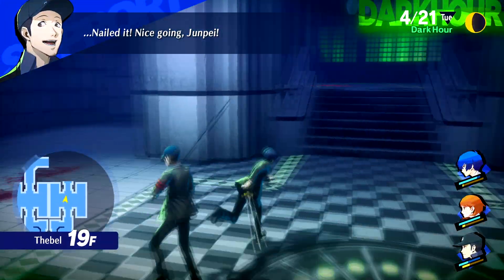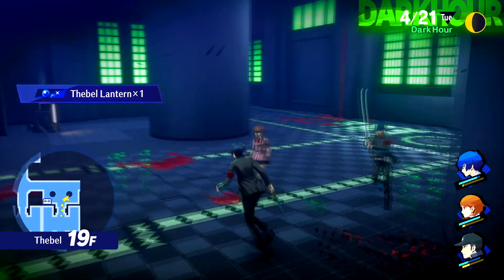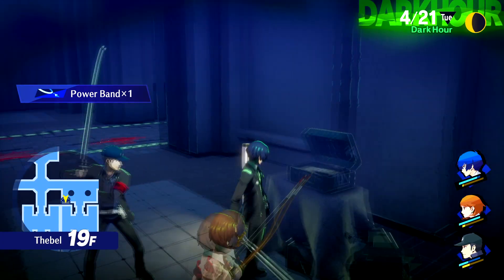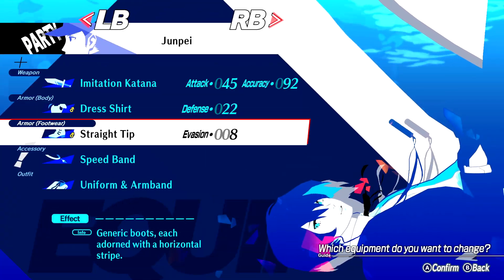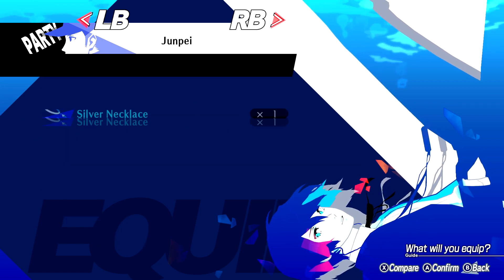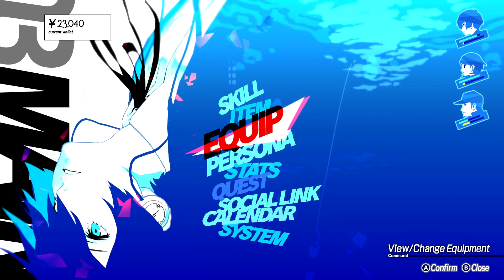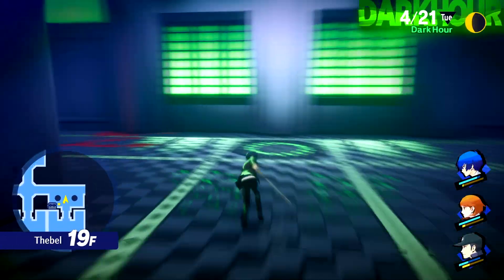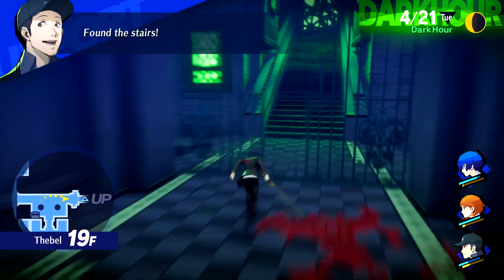Nailed it! Nice going, Junpei! I was talking about how the coin card level three is a lame upgrade over level two. The level two I just got — ooh, Power Band — let's give that to Junpei. Every little bit of strength counts for Junpei. But the coin card level two that I got from that encounter gave me 1,700 yen, same as the coin card three we got earlier. So yeah, really a lousy step up the card of coins three is.